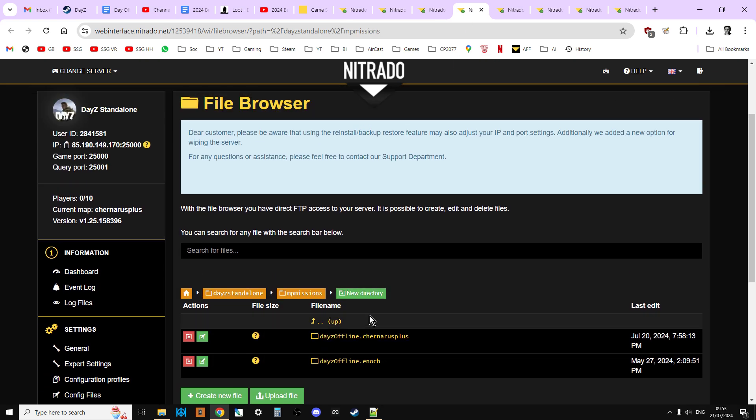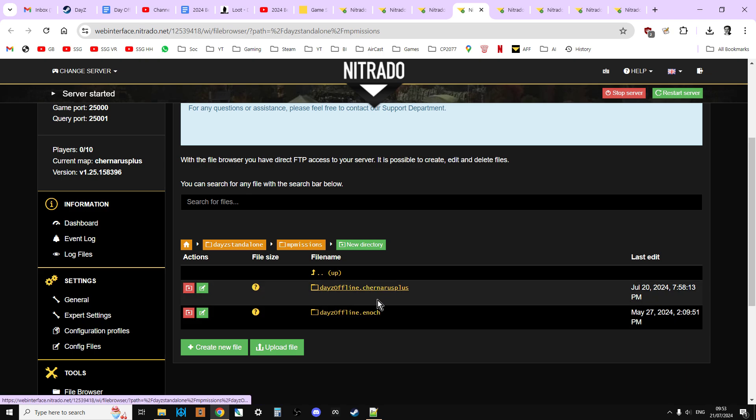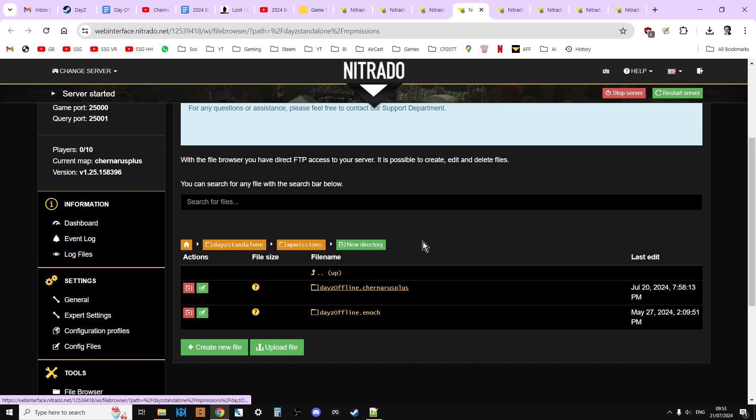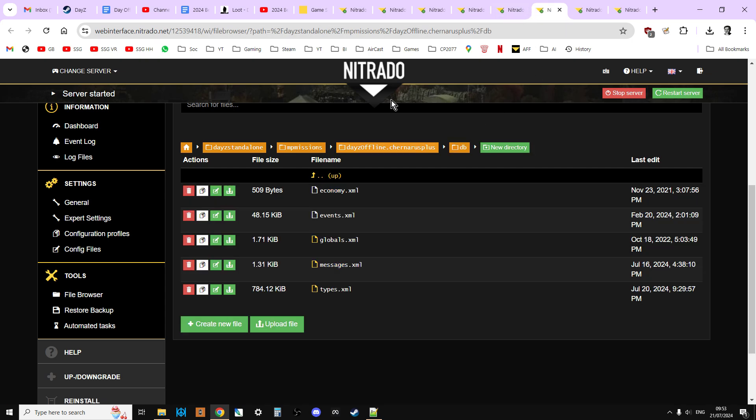Once we're in there, we want to go into Chernarus — I'm using a Chernarus server, but if you were on a Livonia server it would be Enoch. Click on Chernarus, then go into the db directory or db folder. The file we're interested in is globals.xml. I don't always recommend editing files in the web browser, but this one we've only got a few little changes to make, so we're going to do that.